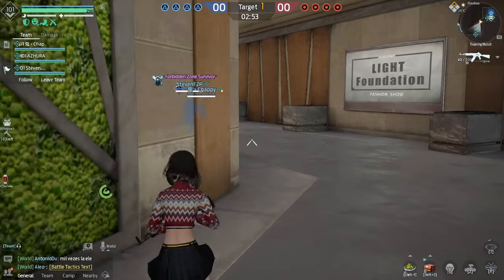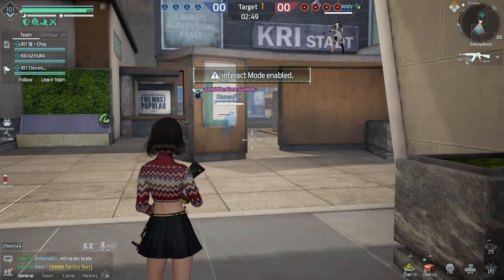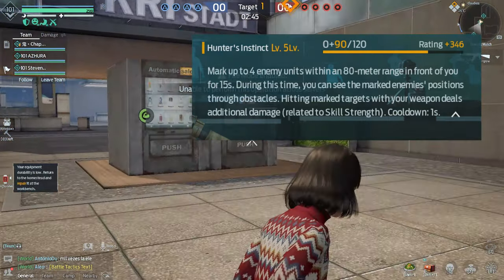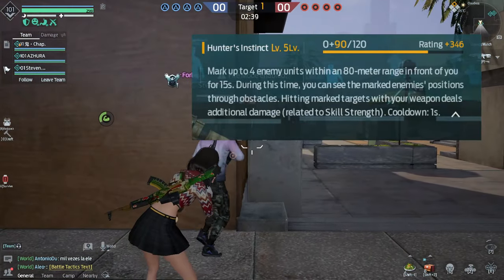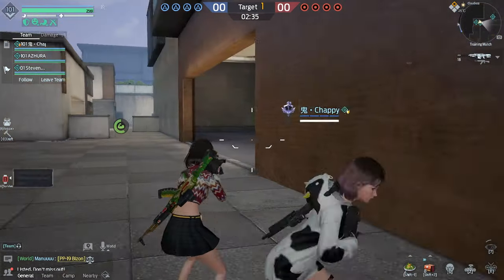First things first, let's get into the focus skill. The focus skill for the Sniper Expert is the Hunter Instinct. Basically, it marks up to four enemies within 80 meter range in front of you for 15 seconds. During this time you can see the marked enemies' positions through obstacles — that's pretty op. Hitting a marked target with your weapon deals additional damage related to skill strength.